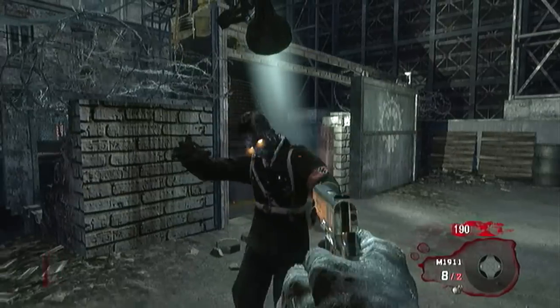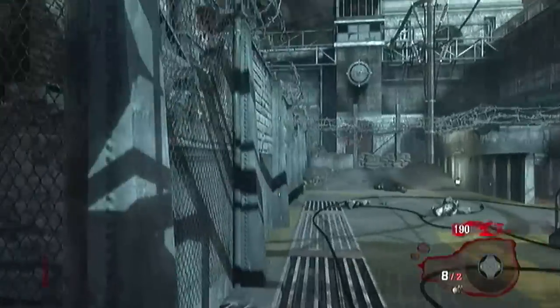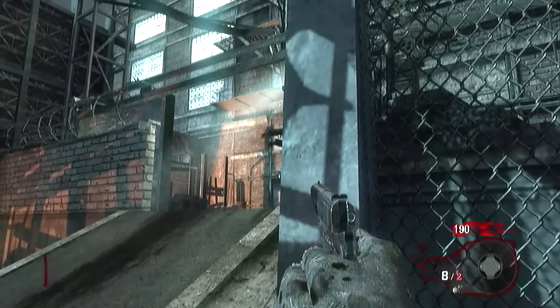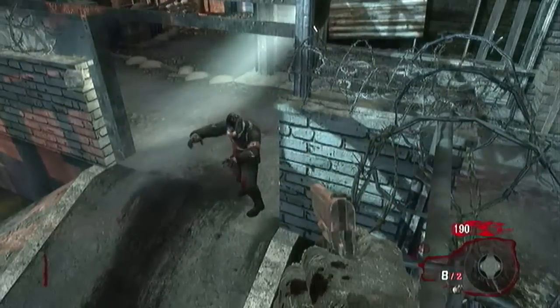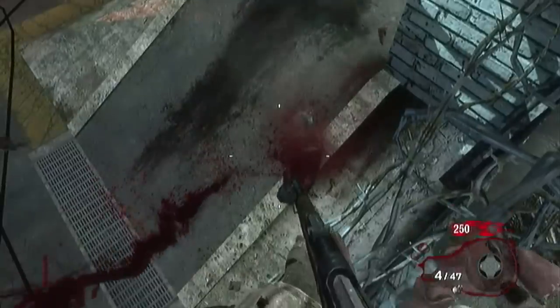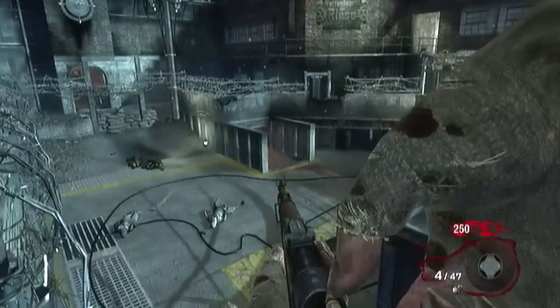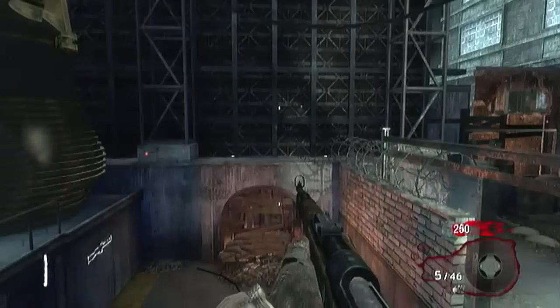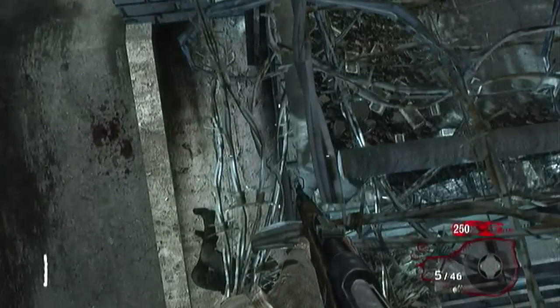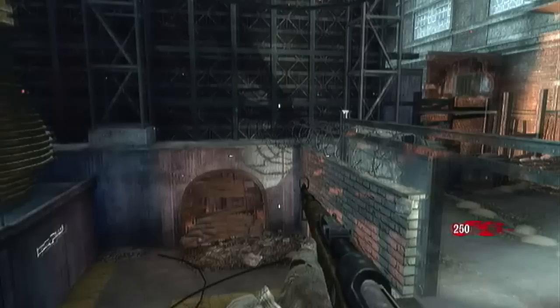What you're going to want to do is bring the zombie all the way over to where the M1 Garand is. Make him come at an angle walking towards you — that's the most effective way I've found to do this. Go to the corner I was just at, line up your crosshairs perfectly, and stab at the zombie right before he walks through the door, and it'll teleport you on top of the wall, such as I am right now.